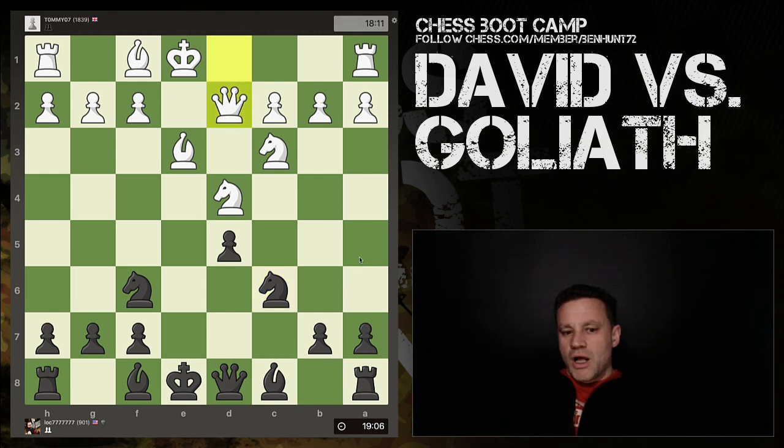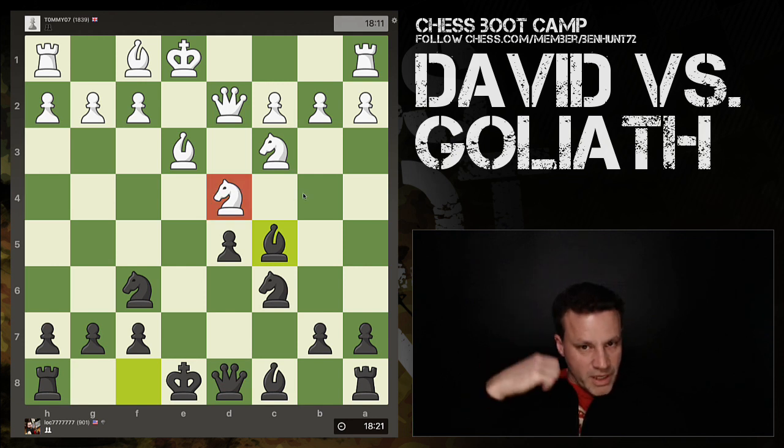Queen d2, which suggests to me that tommy is proposing to castle long — a bit odd since there's no c-pawn on Tony's side of the board. His king is going to be on c1 if he castles. Tony brings out his bishop, good. You've now got two attackers and two defenders on that knight. Bishop could also have come to the other square, effectively pinning the knight against both queen and king — that would also have been an idea.